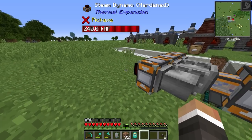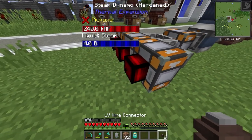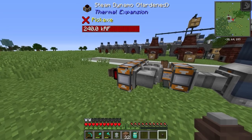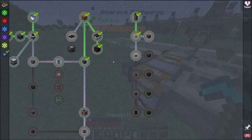The connectors themselves can only input and output up to 100 redstone flux per tick, which means that despite the fact that a steam dynamo can produce 240 redstone flux per tick, we can only pull 100 redstone flux per tick out of it. So at some point fairly soon, we are going to want to look at upgrading our power situation.